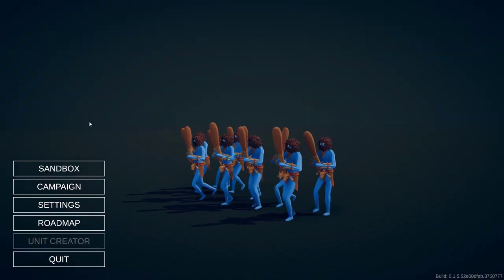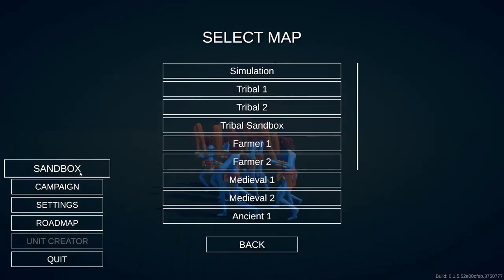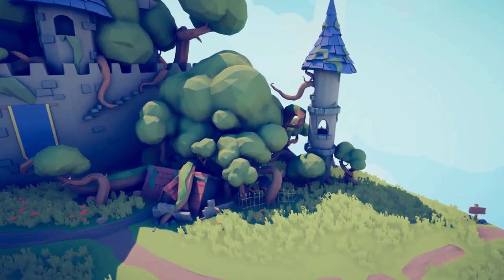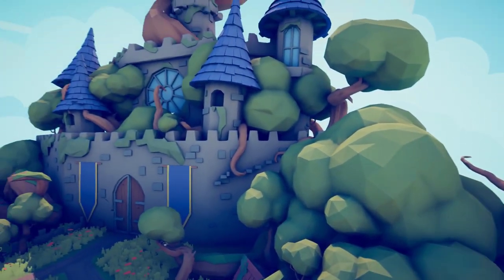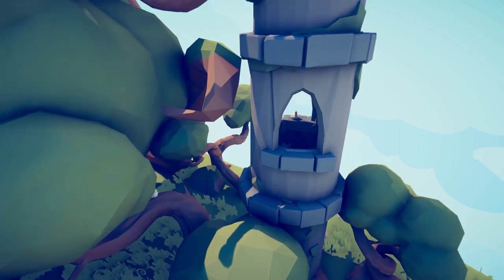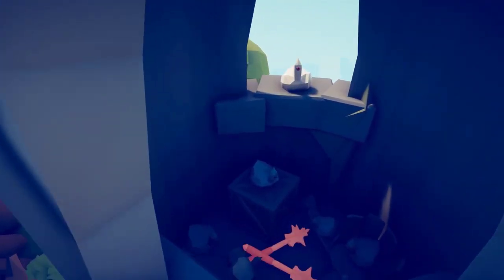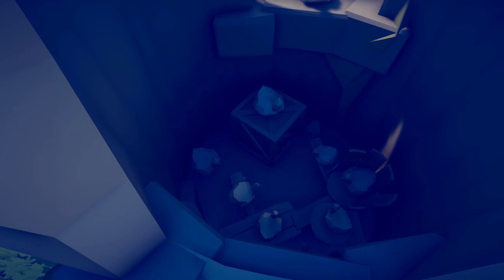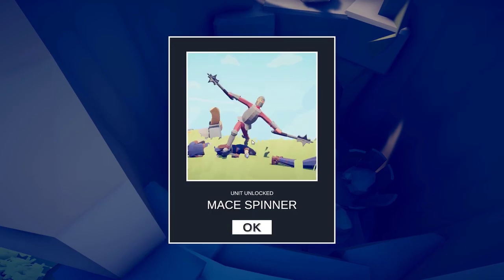For the second object that we need to find we are going to head to Sandbox Medieval 2. We're going to go to the bottom right tower. Look at this little window that's open — none of the other towers have windows that you can get into, this is the only one. So we're going to sneak in here and try to find us a weapon. There they are — the maces. The Mace Spinner is the other character unlocked.